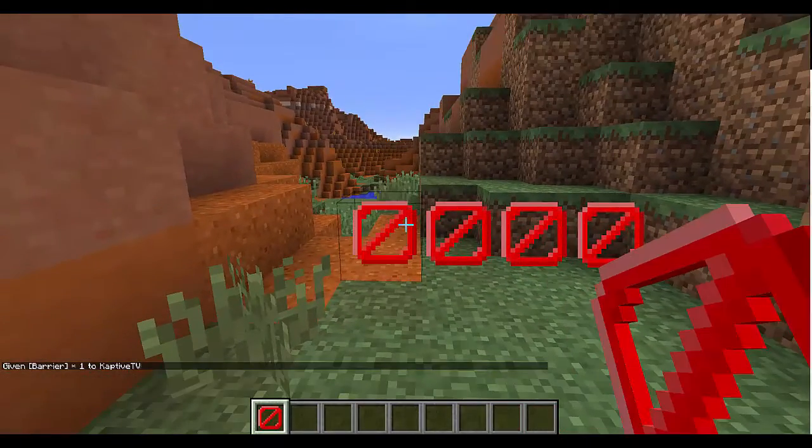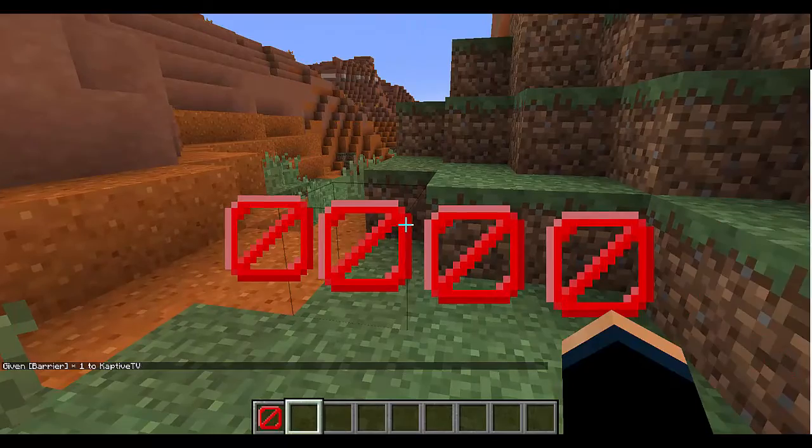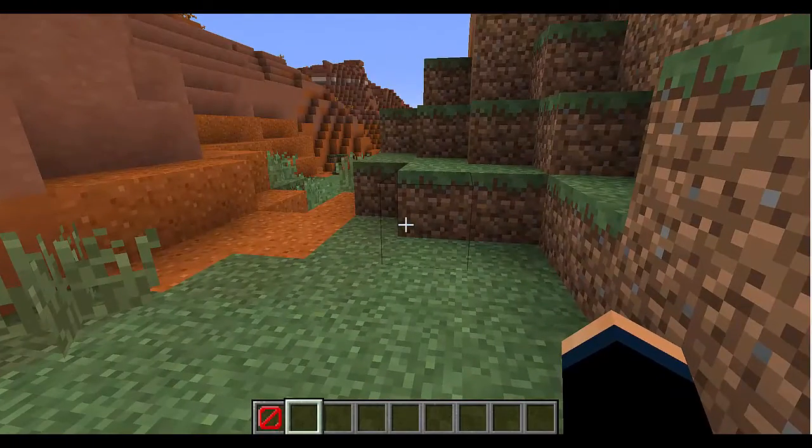All you have to do is toss them down. They're gonna show this little red logo while you have them in your hand. Take it away and they should go away — yep, there they go.